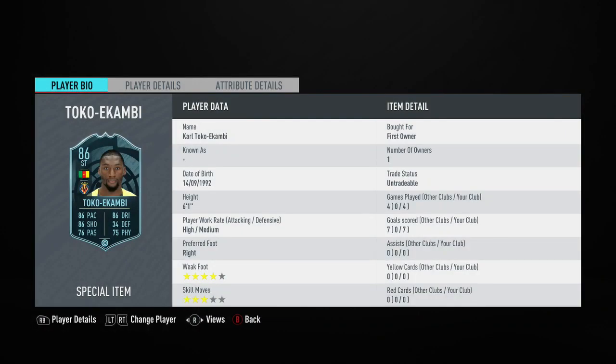This card looks absolutely fantastic. I was able to complete his SBC for just 15,000 coins, and in the full games I played him he scored me 7 goals and didn't get me any assists. He's also got a 4-star weak foot as well as 3-star skill moves.